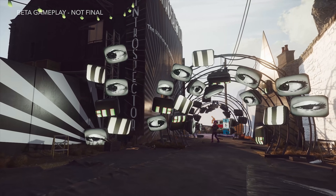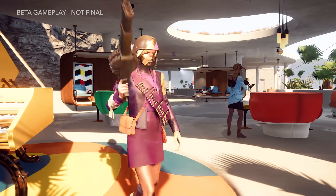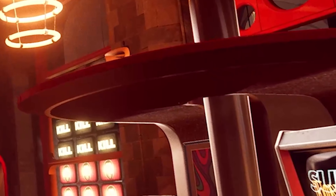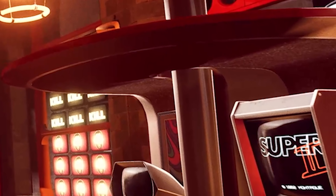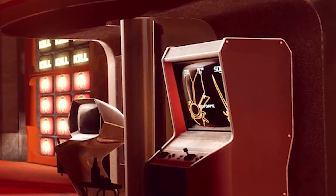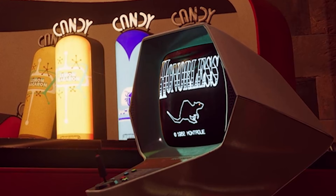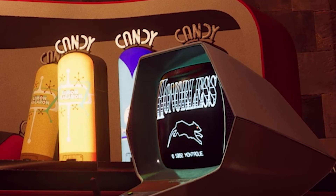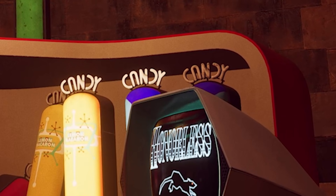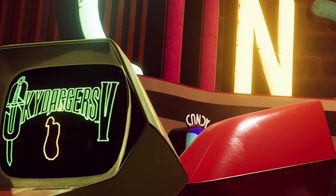Before we get deep into gameplay, let's kick off with something that hasn't been shown anywhere else before today — there seems to be an abundance of Easter eggs in Deathloop surrounding other games in Bethesda's back catalogue. During the presentation, we were given a lingering look at an arcade cabinet for a game called Super Honorless 2, which, if you haven't guessed from the vector graphics of the Outsider's timepiece and the folding blade, is a nod to Dishonored 2. There's also the first game in the Honorless series, featuring a plague-ridden rat on its title screen — a nod to the original Dishonored.